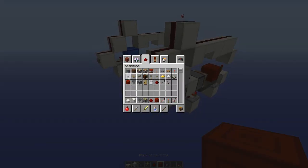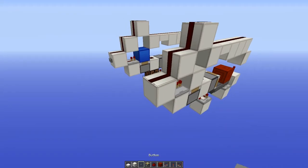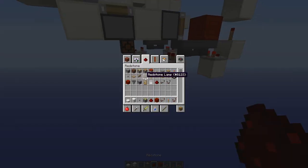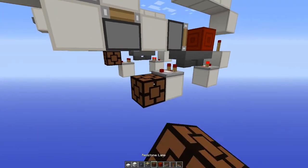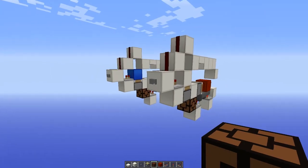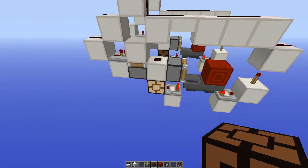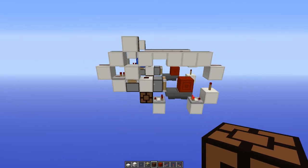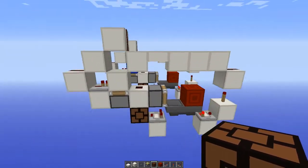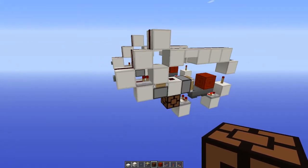Grab your button and place it in there, and there's your pulse lengthener. Let's place a lamp there to indicate it. And there we go — really simple, nice and small. Alright, thank you guys for watching and I'll see you on the next one.